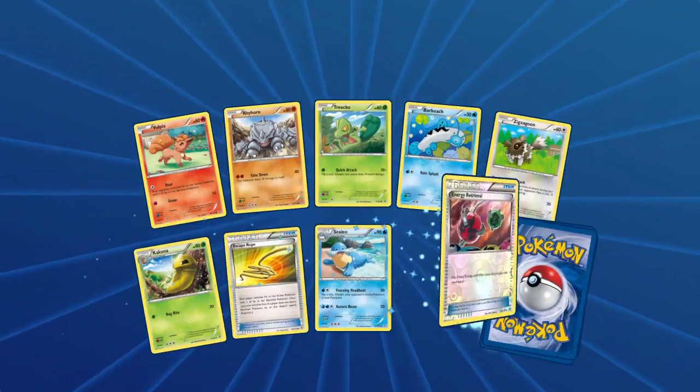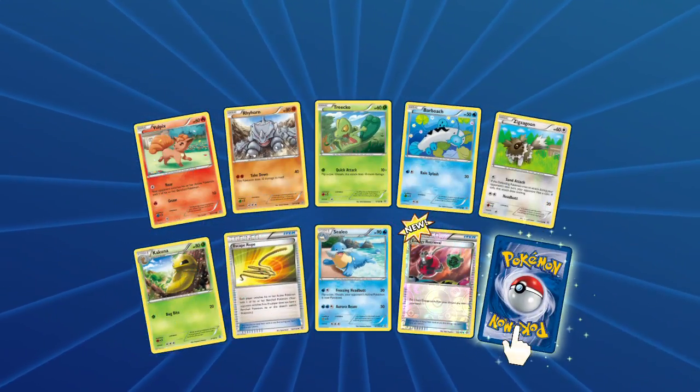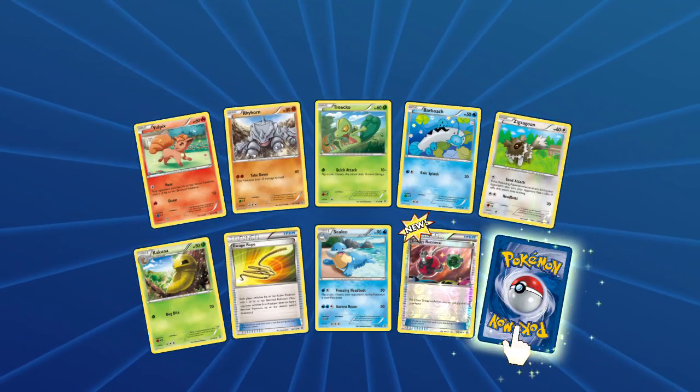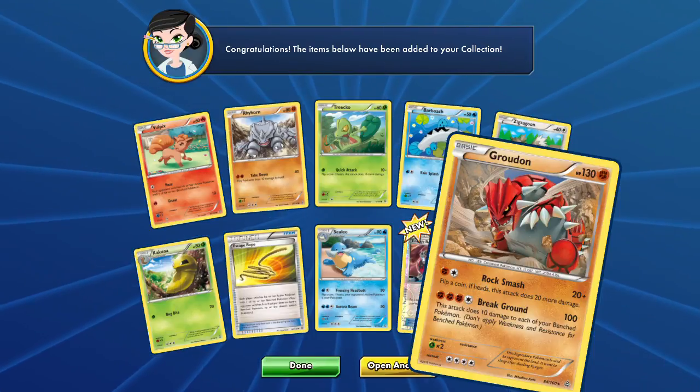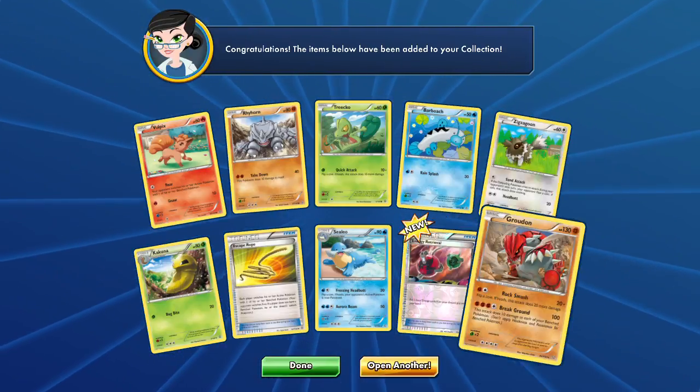Starting things off with Vulpix — we've got Treecko, Barbaracle, Zigzagoon, Kakuna, an Escape Rope in reverse foil, Energy Retrieval, and our rare is a Groudon — not the one we're looking for. Let's open up another pack.